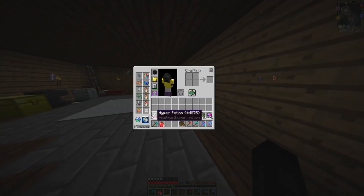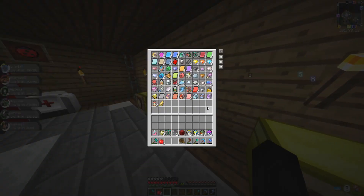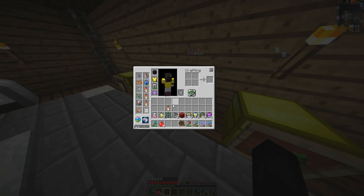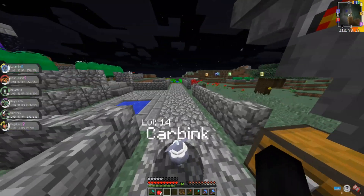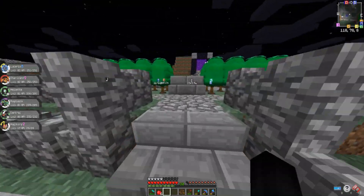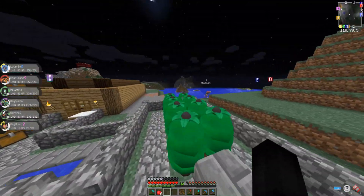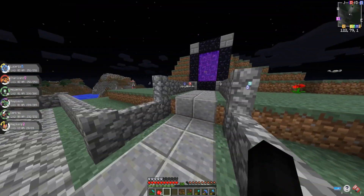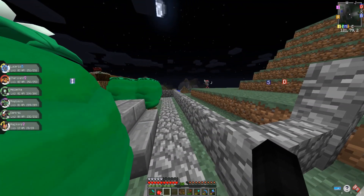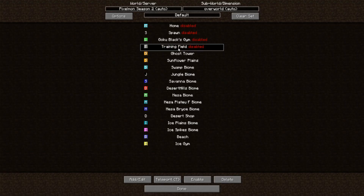Our Magikarp should be able to level up pretty well. Let me see what kind of items I can give him — yeah, we can just give him Leftovers. He can just chill with that right now. I think what we're going to be doing is just going on and taking on our trainers to level him up. I could take on our boss, but we probably wouldn't beat him, and I don't want to waste time with him glitching. So let's teleport to our training field and get this underway.